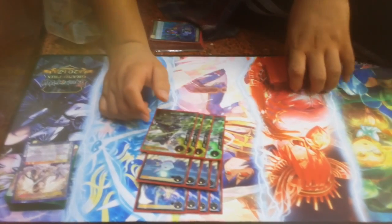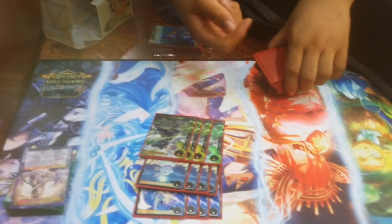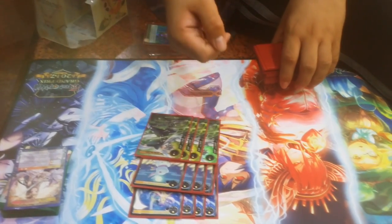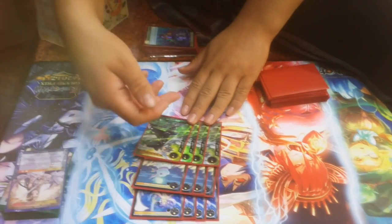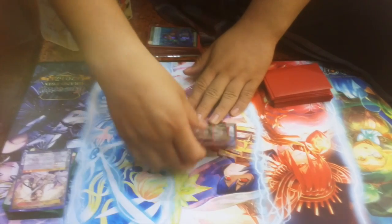On average, turn 2 I was getting 5 or 6 stones from my stone deck. Turn 3 I was J-activated and still had 6 or 7 stones, which is kind of crazy. So that's your Soul and your resting cards — Shining Strike and Bunny.